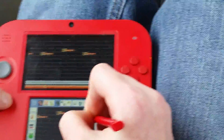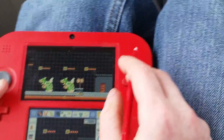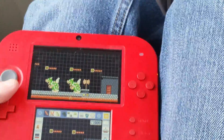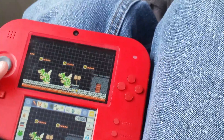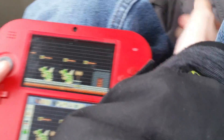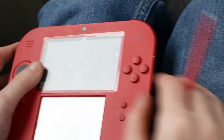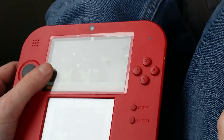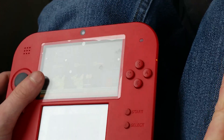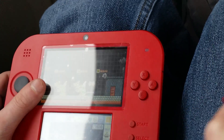Another trivia question for you guys: which Mario game at launch came out with a mouse pad — like a plastic mouse pad — and a mouse? You'll also have to guess that one in the comments. I can tell you this: it came out in 1992 for the Super Nintendo. But that's all I'm going to tell you.